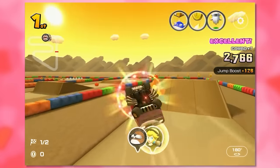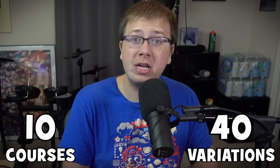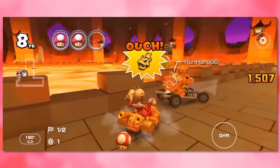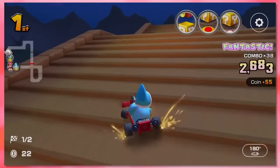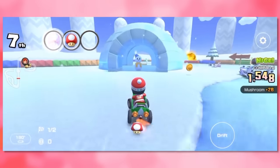Next, we have the Remix Courses, which takes 10 tracks and focuses on a particular obstacle. As an example, Choco Island 1 has a lot of ramps, Rainbow Road 1 has star rings, and so on. With there being 10 Remix Courses, that gives us 40 different variants, and almost all of them are SNES tracks. The only outlier being Bowser's Castle 1, which comes from Super Circuit. While I think these are decent inclusions, the tracks themselves are still very similar to their normal remakes in the game, so it's kind of hard to remember them compared to the remakes.